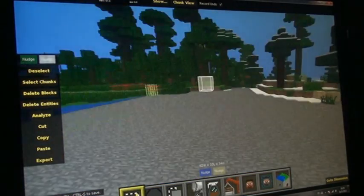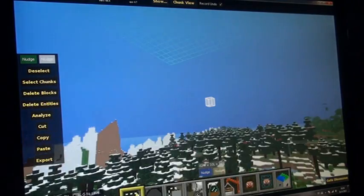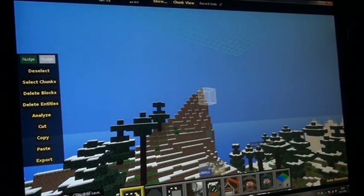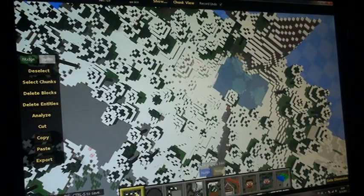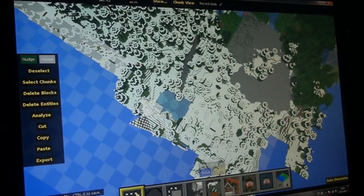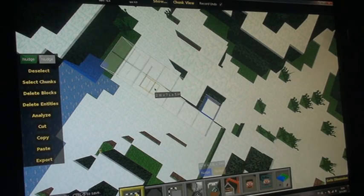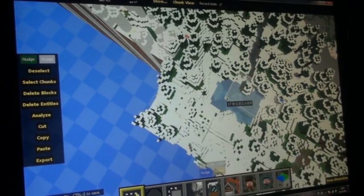So yeah, you can do a lot of things with it. I'll also work it on a server or anything like that. Like this mountain here — I'll go there and let it load. I'm gonna select this mountain and then delete it — delete the mountain.